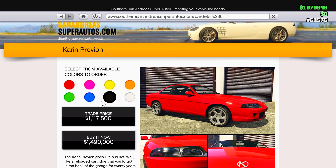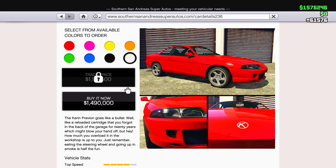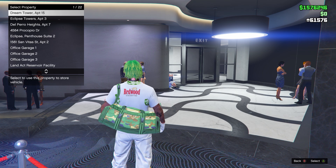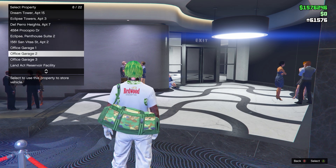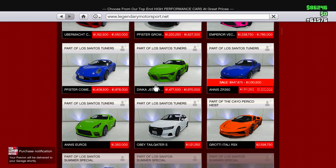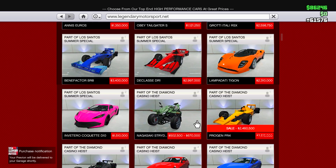Moving over to Southern San Andreas, we have the new Canis Previon this week. It's available for purchase at $1.4 million buy-it-now and $1.1 million trade price. If you want the trade price, you earn it — every five reps you unlock a random car's trade price. At around 75 rep you've unlocked all trade prices.